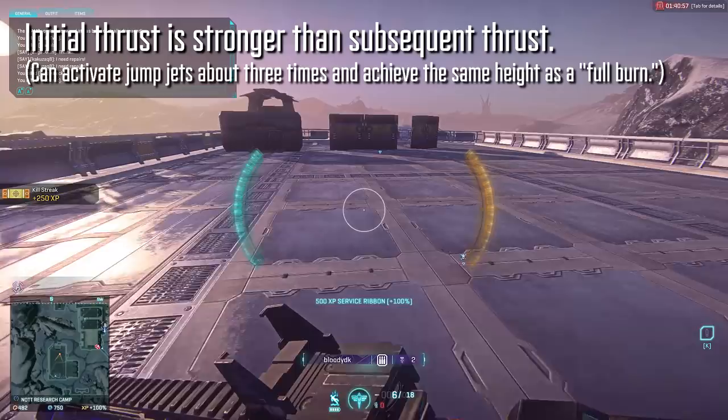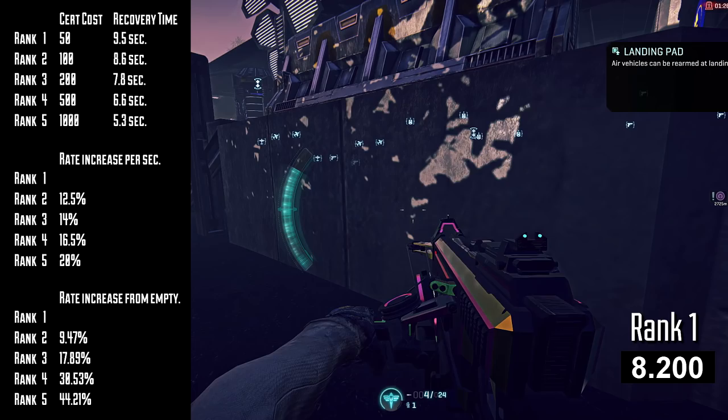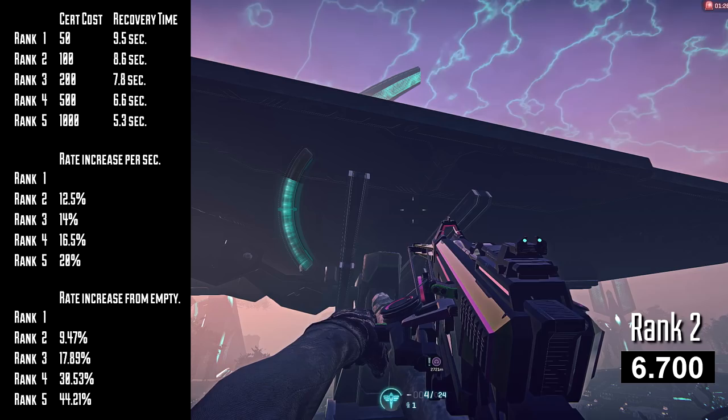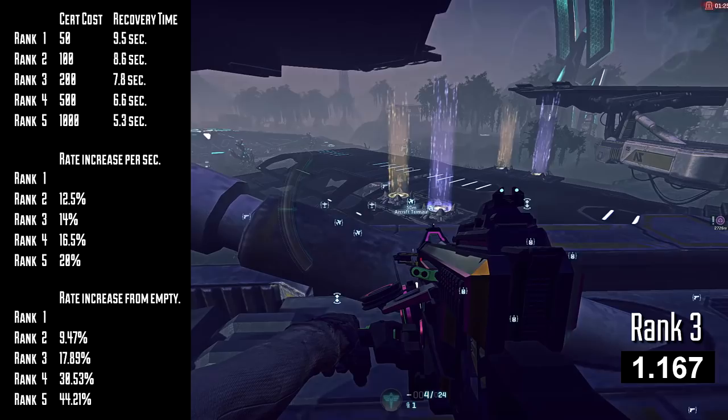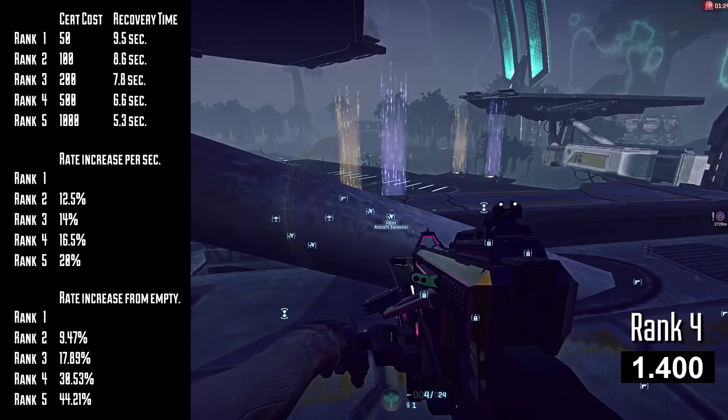On the left hand side, you'll see the certification costs of each rank and the improvement in regeneration both per second and from empty. They're different because if you completely exhaust your fuel, there is a short delay before they start recharging again. But if you've still got juice in the tank, they start recharging instantly. The recovery time in seconds includes the delay from a completely exhausted tank. The percentages per second are the ones that SOE provided in the ability description, whereas the from-empty and recovery time in seconds are put together from in-game testing.